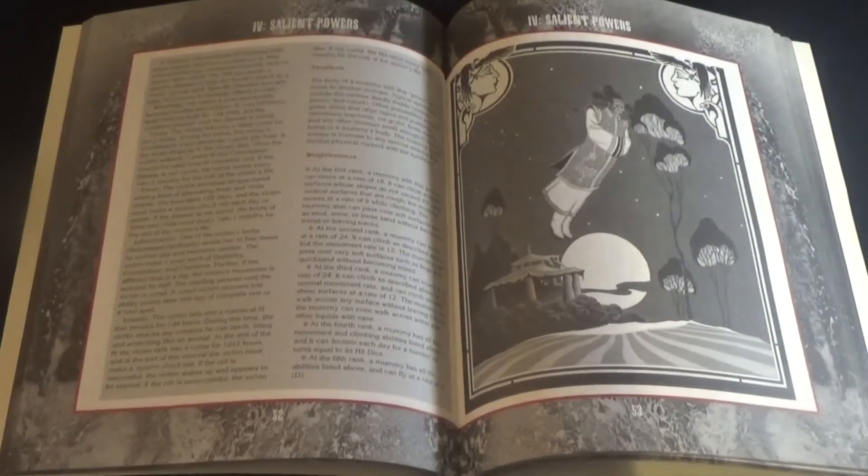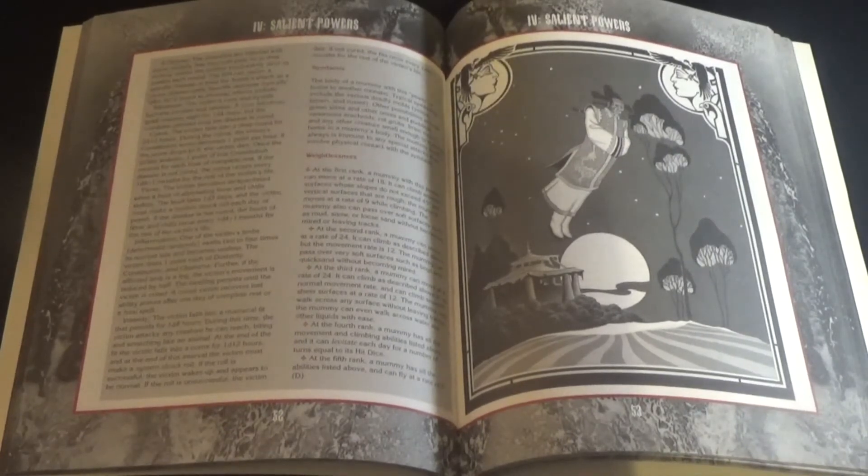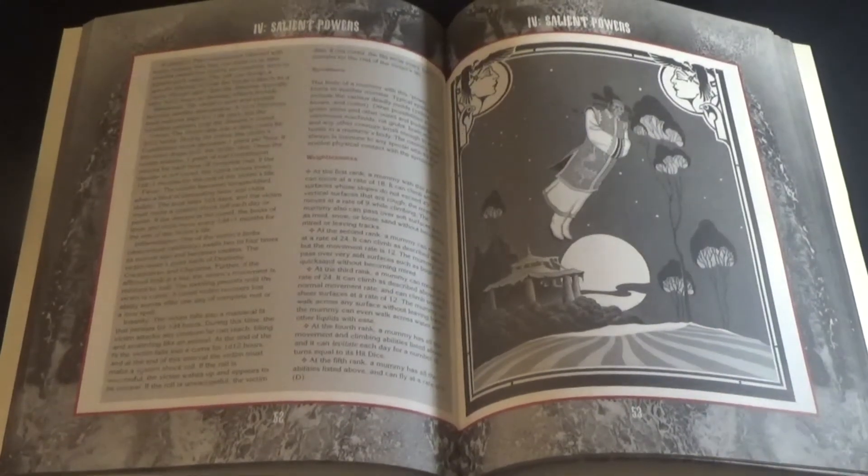Mummies are usually dormant, and it takes some kind of specific act to awaken them. The Guide goes over the possible triggers, as well as the different kinds of tombs mummies inhabit and the perils for adventurers who disturb them, and of course the usual typical mummy curses.